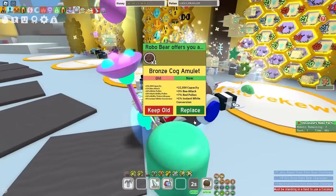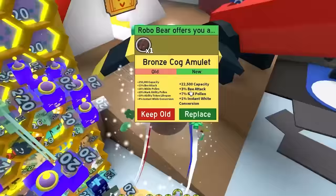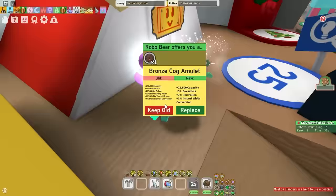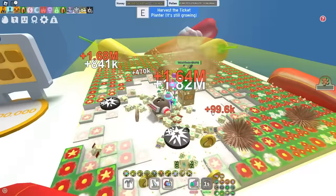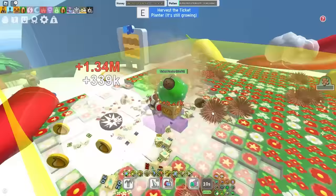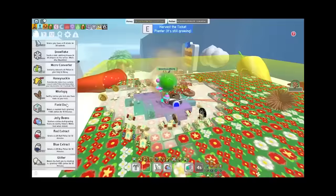I obviously got scammed by Onnit himself — I'm seeing an amulet with a whole 3% bee attack, 7 red pollen, and 1 into white conversion. And finally, my ticket planner is ready so I can do some puffsrooms — this is what I've been waiting to do for another half hour. What am I doing with my life?